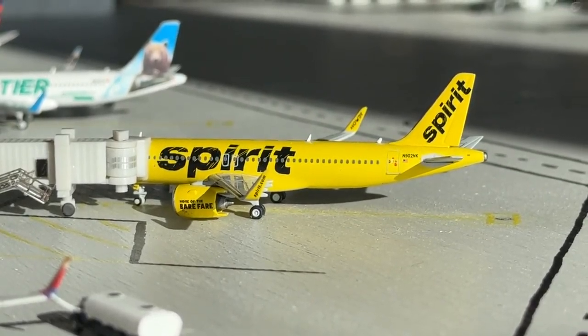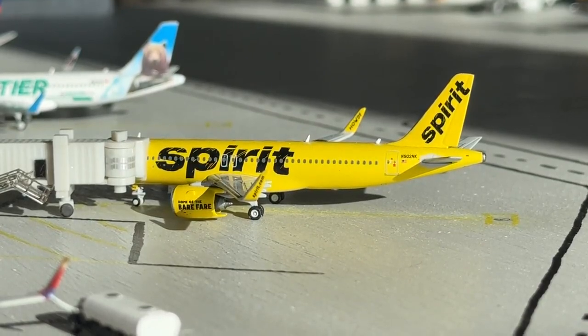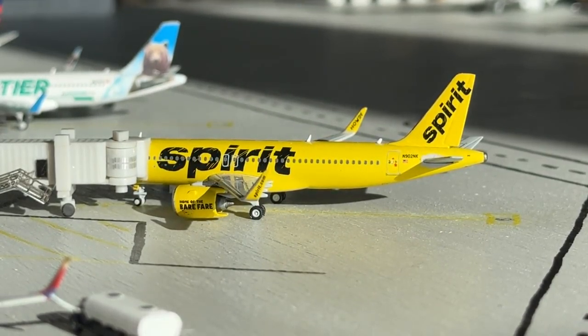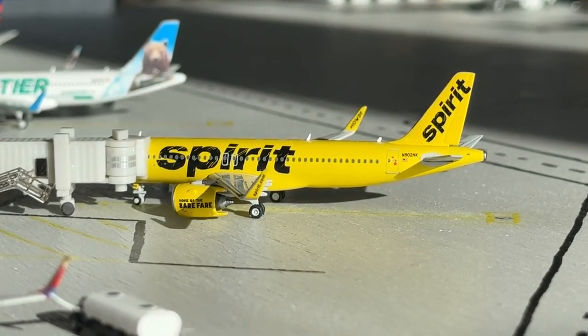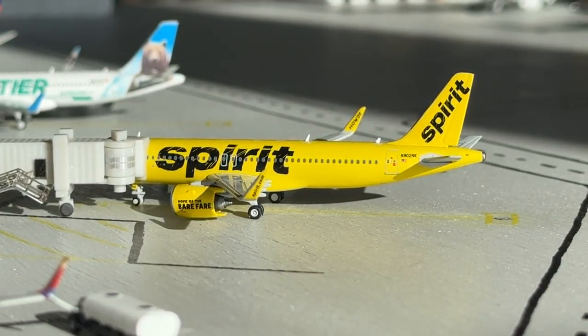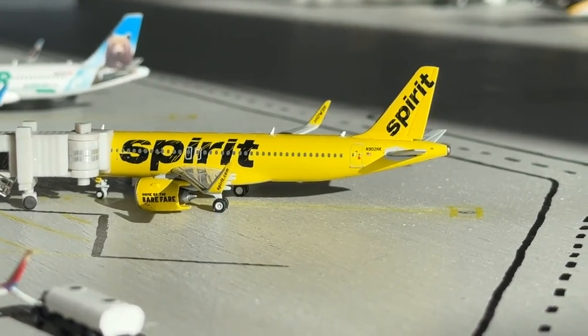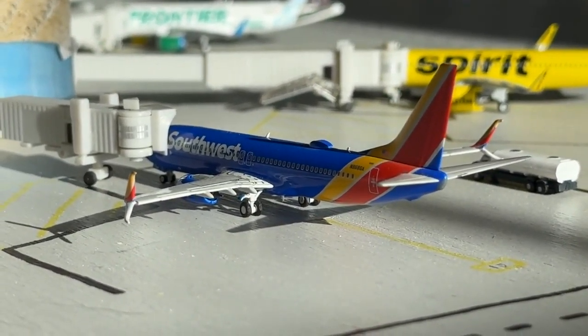Next up at gate number eight, we have the Spirit Airlines Airbus A320neo. This aircraft is coming in from Fort Lauderdale today and will be heading back out there. Spirit has been really consistent with Fort Lauderdale and Orlando, so awesome to see that. Maybe we'll get some new routes sometime — certainly glad to have their presence here at Pensacola.